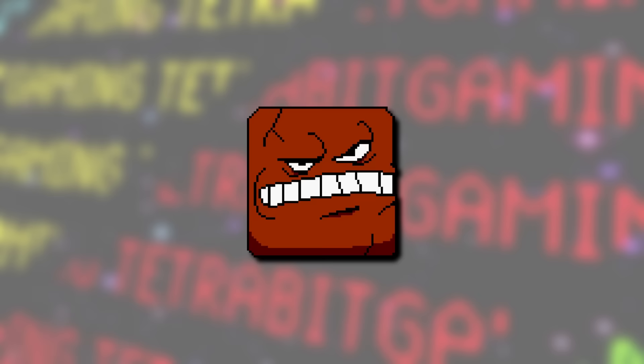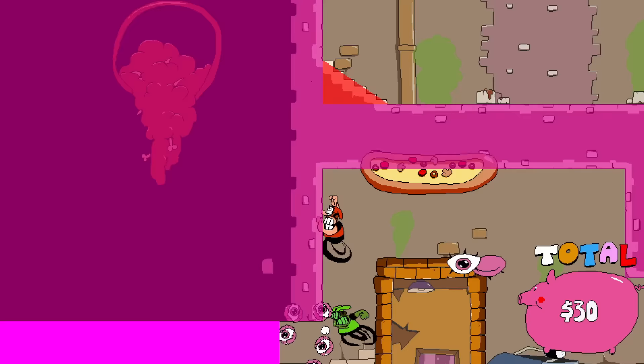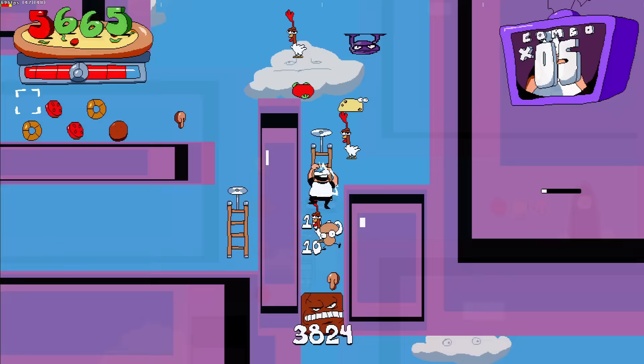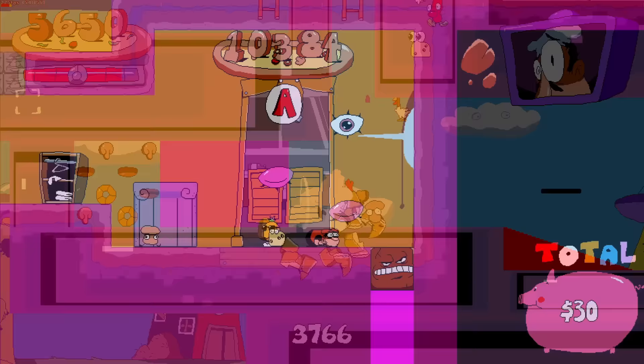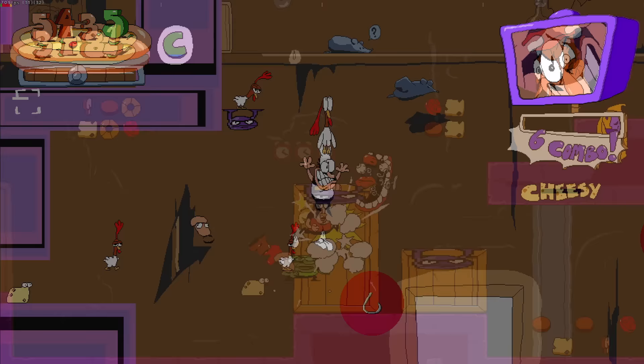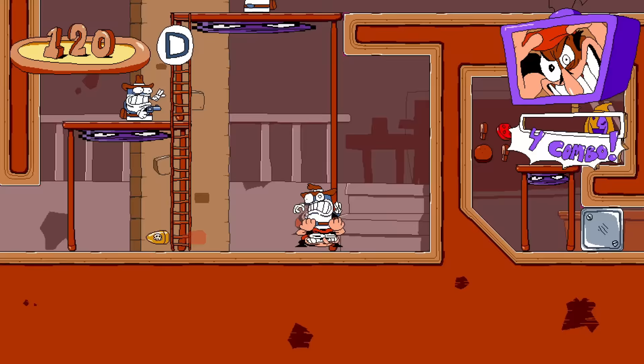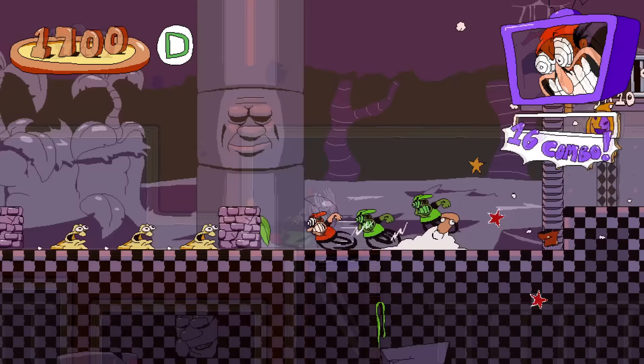Not technically unused but normally unseen are these block fellas and some other block objects. These are actually blocks used to hide secret areas that Peppino can break through, and by enabling collision viewing via the debug menu you can see them. This design was apparently once intended to replace metal blocks in the game, but was met with negative feedback and kept as hidden blocks instead. A second type of block has been seen throughout the game's development history and appears to be used for platforms you can jump through from beneath — these can also be seen by enabling collision viewing.